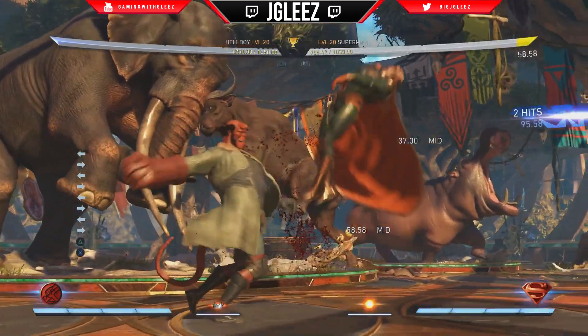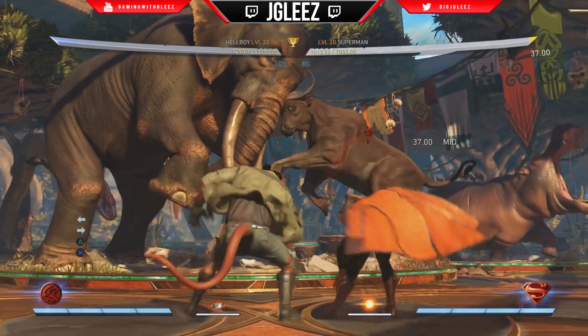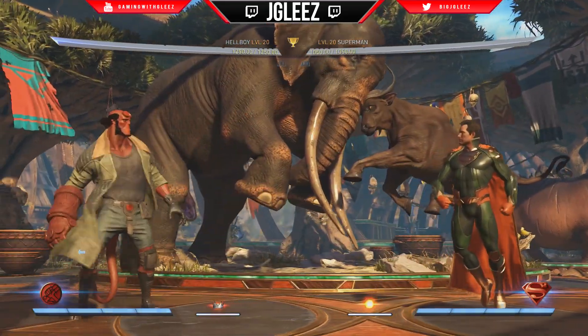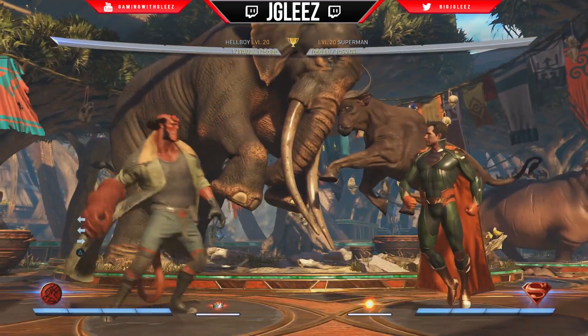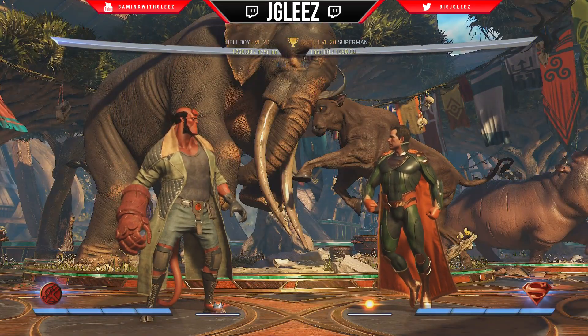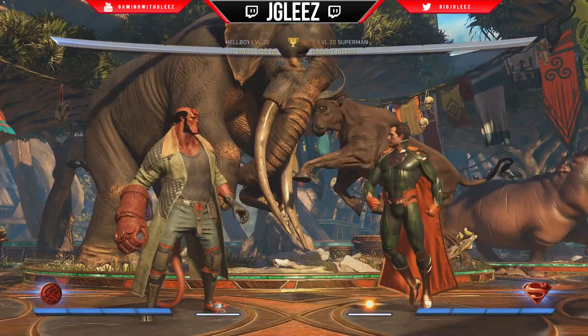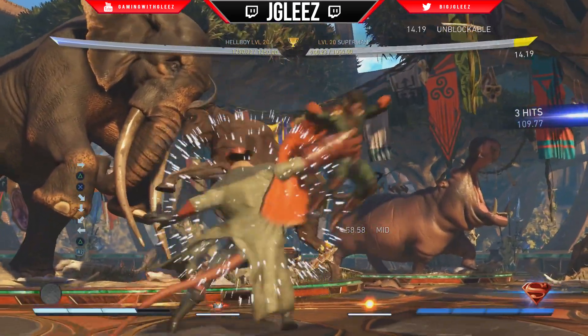What we're gonna do here is start with the forward 2-3. It's a mid, it's pretty far reaching — you can see how far this actually reaches if you really try to test it out. It's a very good forward advancing mid, and after the forward 2-3 we're actually gonna cancel into the grab, which is down back 2.